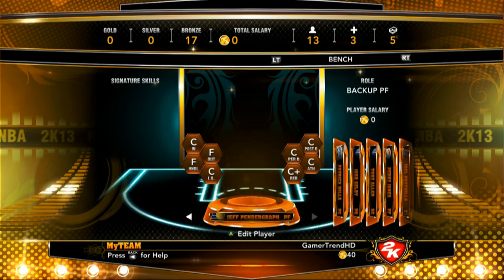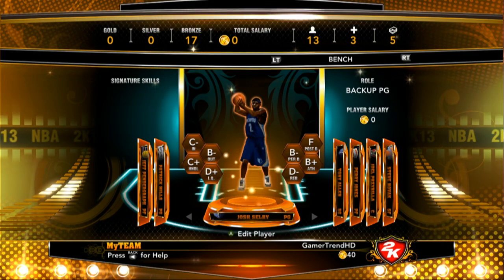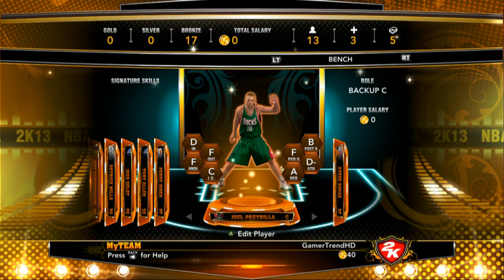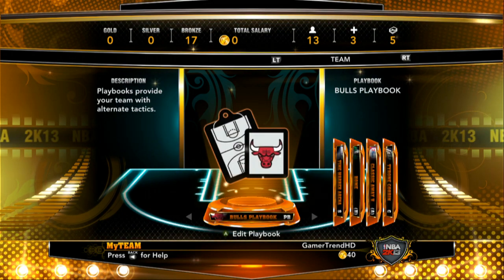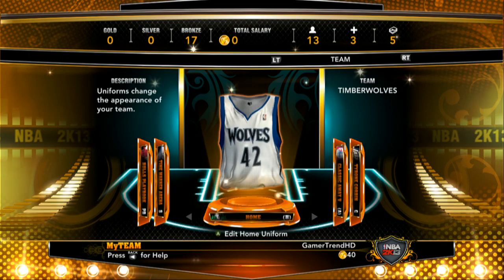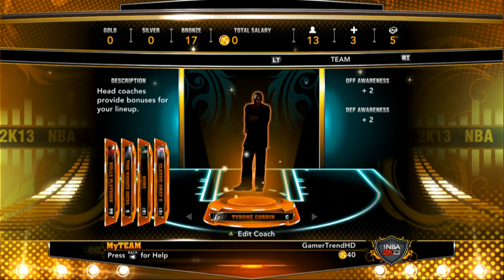On my bench I have Jeff Pendergraf as backup power forward, Patrick Mills as backup point guard, Josh Selby as another backup point guard, Tony Allen as my sixth man, Perry Jones as backup power forward, Joel Crisbilla as backup center, and Steve Novak as backup small forward. Moving over to the team tab: my playbook is the Bulls playbook, my court is Time Warner Cable Arena (Bobcats court), my home uniform is the Timberwolves, my classic away uniform is the 76ers, and my coach is Tyrone Corbin.